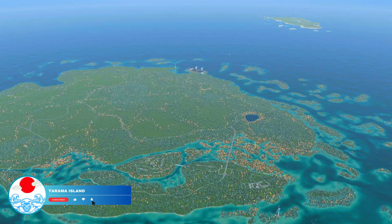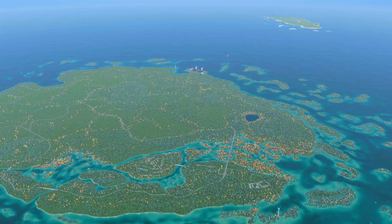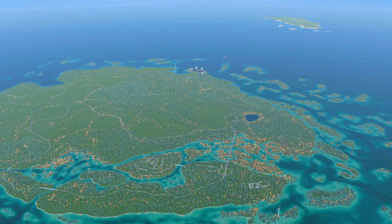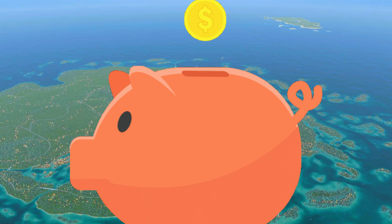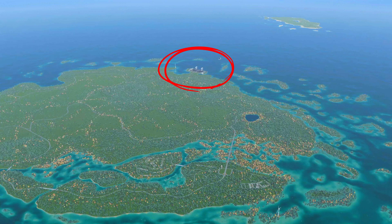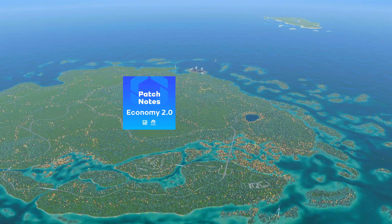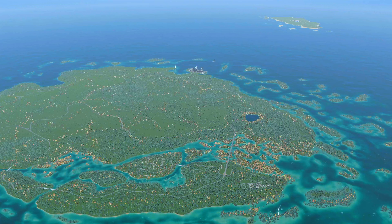Hello everybody and welcome back to the Tarama Island series, where we try to build a self-sustainable island in City Skylines 2. In today's episode we're going to try to increase the income of this island. Since we started with this harbor over here and we're getting a lot of ships coming in, that creates a little problem with the new update of Economy 2.0, and we gotta fix that otherwise we will run out of money really quick.